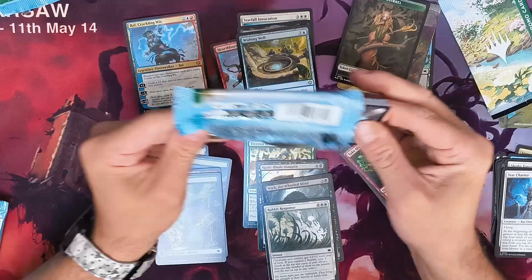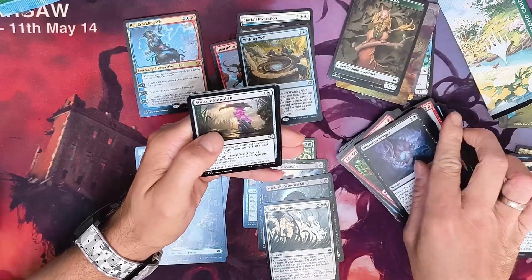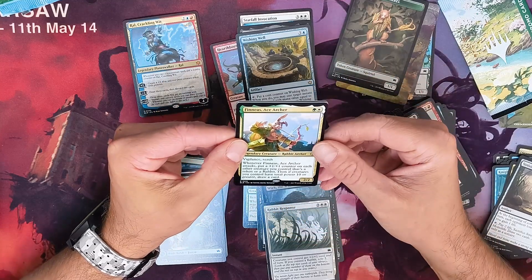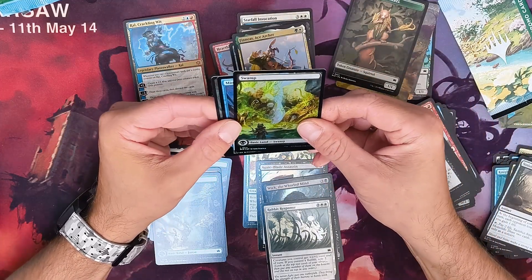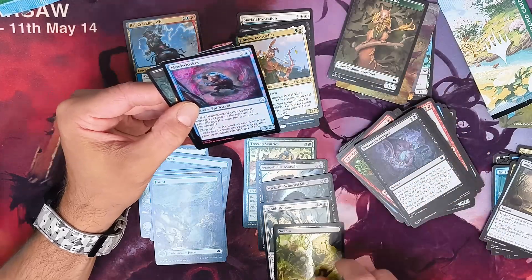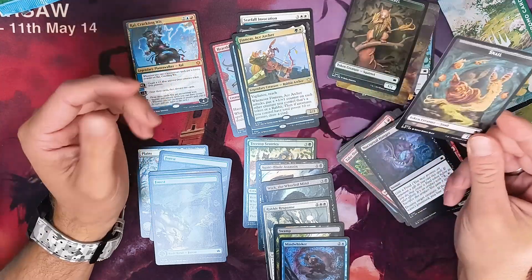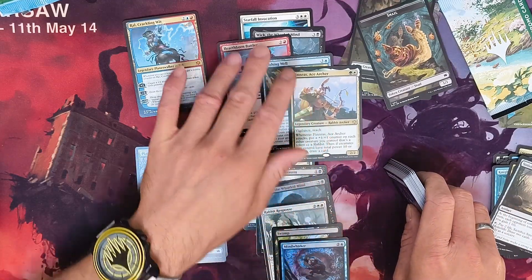The last pack — let's see if something juicy comes. One, two, three... we have Finneas, Ice Archer — sorry, Rabbit Archer — seems good! And we have a Swamp in foil — yeah, that's perfect! I'm collecting the full-art foil lands so this will go to my collection. The second foil is an uncommon this time — Rat Wizard, nice! And a Snail token.